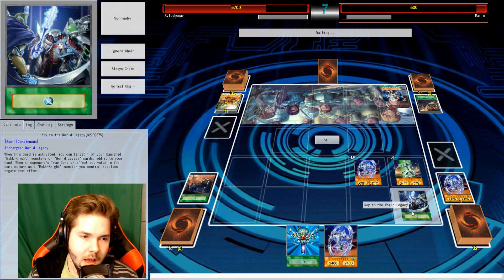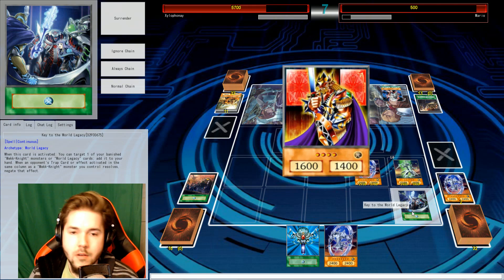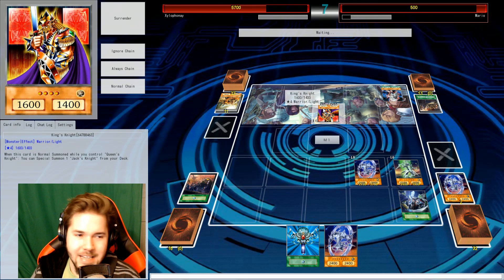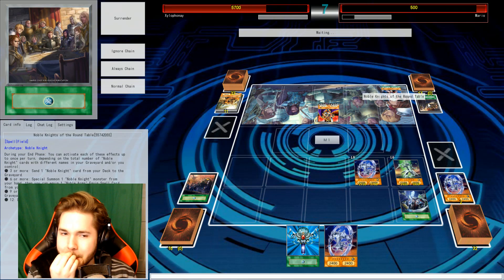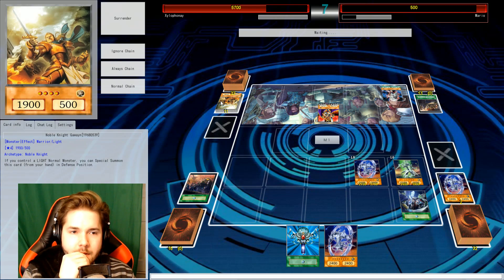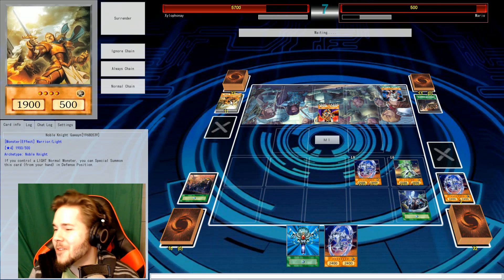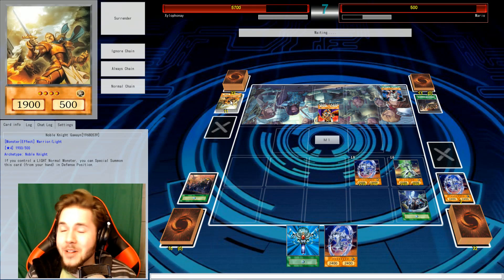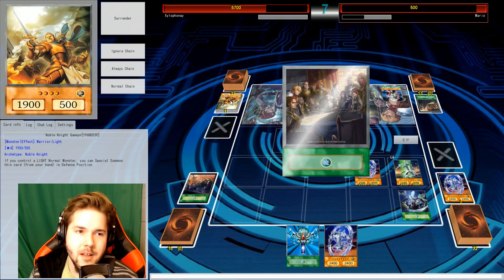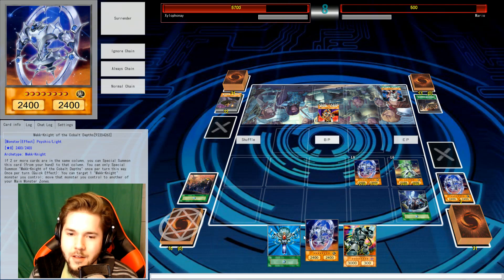I was going to use Key of the World Legacy to counter your effect because you're in the same row as a Mech Knight monster — just for those who didn't catch it. The effect of Key of the World Legacy: when an opponent's effect is activated in the same column as a Mech Knight monster you control, negate that effect. All I drew was my King's Knight — not exactly helpful right now.